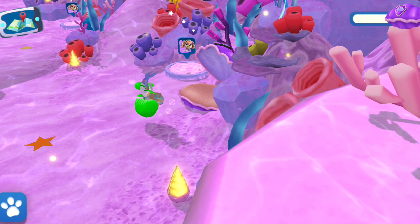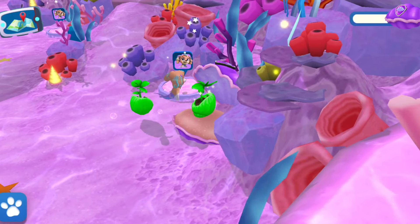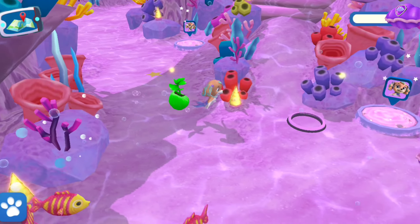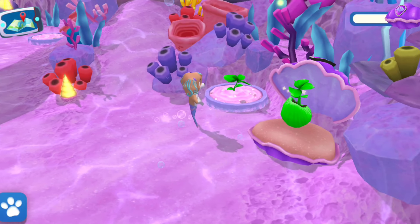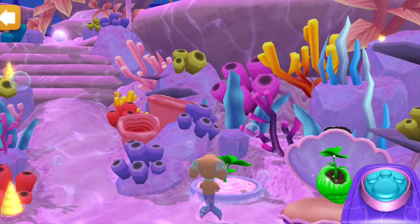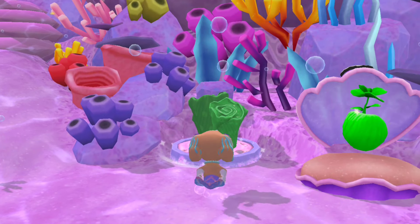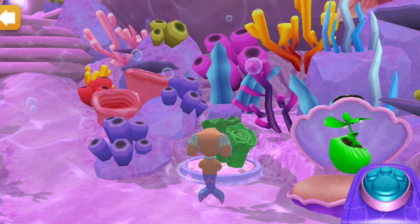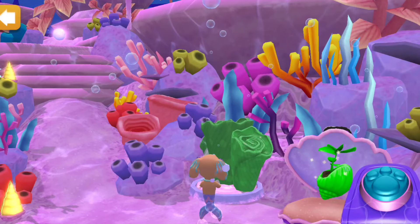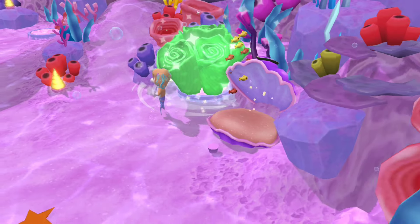This is a plant spot — plants can grow on those spots. If you find a seed, you could plant it here. There's a seed in that shell! A pretty little shoot has grown — help it grow using your bubbles. Quickly tap the sprout several times until it changes appearance. Excellent work, pup. That plant is restored and it's beautiful.